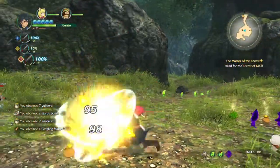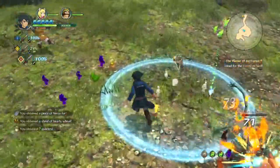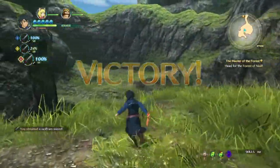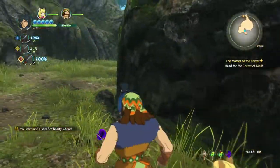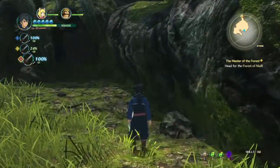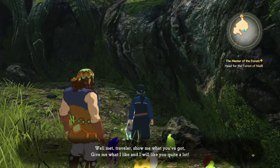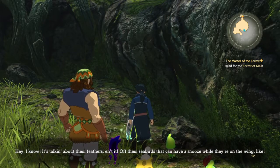I've killed them all pretty easily, but that's the experience I want. What's over here? Some hearty wheat and a stone. What do you want? What can I help you with? Talking about them feathers — off the seabirds.